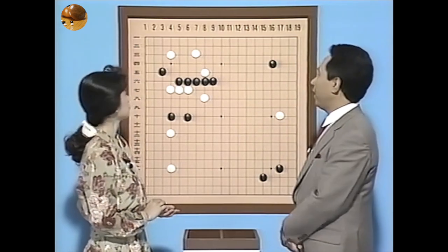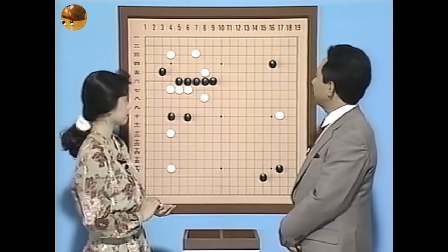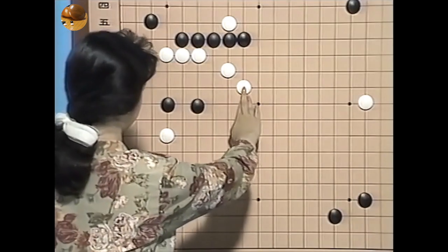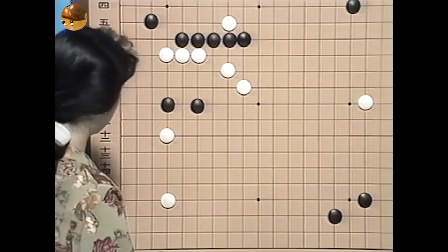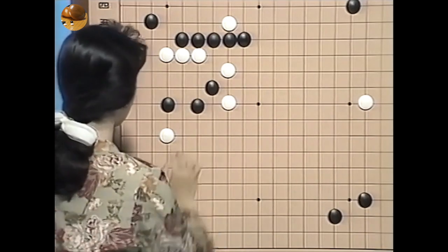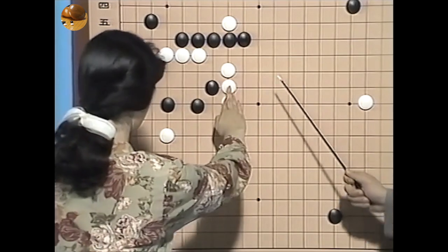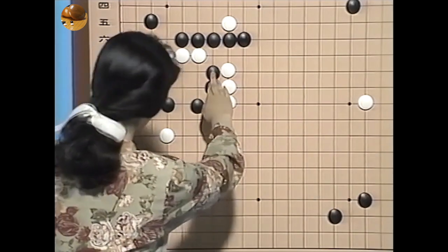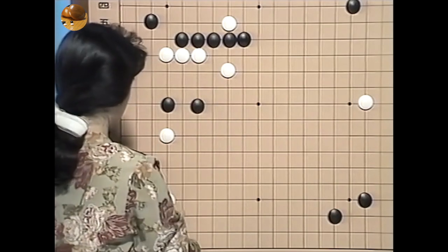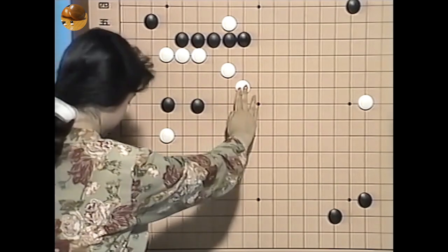そのときにちょっと覗いた手がまあ先手にはなったですが果たしてよかったかどうか。まあこういうの意外と黒を強くしましてね、こういうのの自分の方に影響してくるかもしれません。まあこちらの方に対してはあまり助けにはなってないので、覗かない方がよかったでしょうね。そしてまあコスんで、コスミぐらいが相場でしょうね。あんまりこうやっても覗きが見えちゃってますね、これは怖い。これ切れちゃいますよね。ですからまあコスミぐらいが相場ということになりますね。